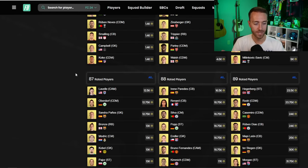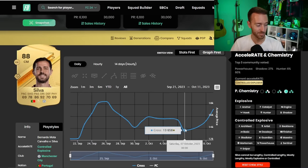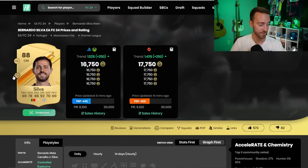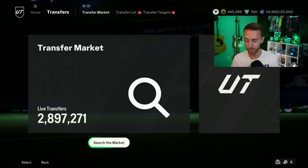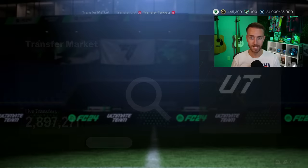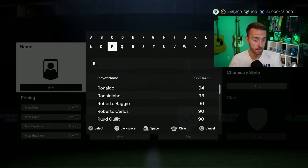Since these preseason packs are going out today, EA will definitely put some SBCs out — and they might make them more expensive knowing people have extra fodder from those rewards. So fodder is still going to be in demand. I think holding is okay, though it's a little riskier. If 88s drop off today, those would be a buy. The SBC content is ramping up and the potential for more is there.